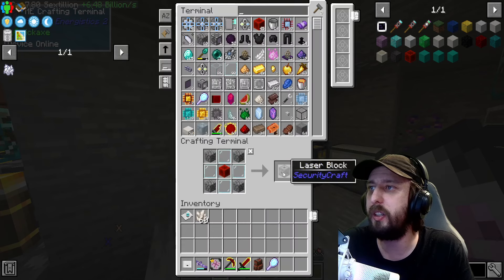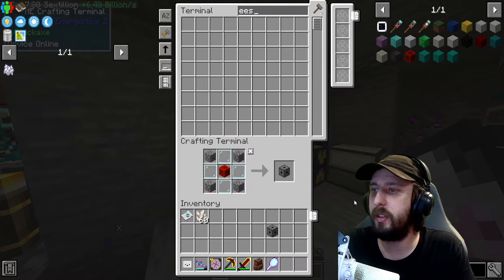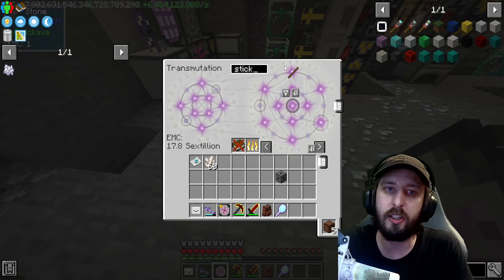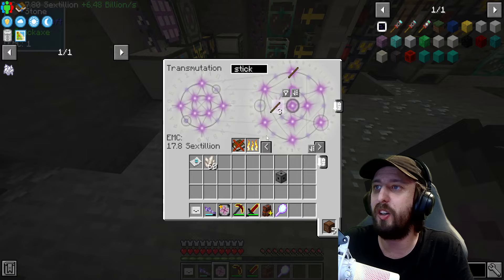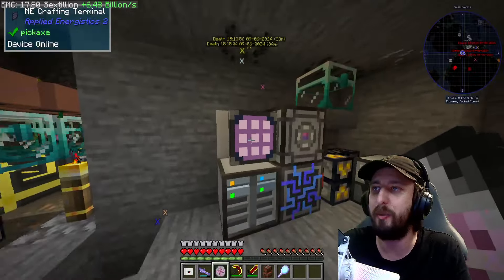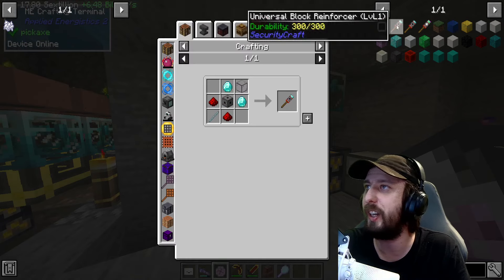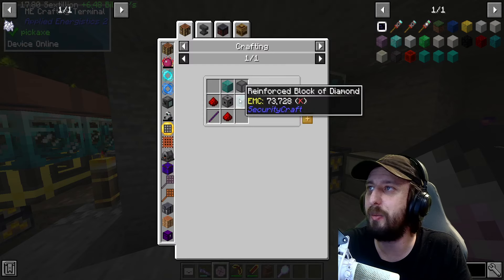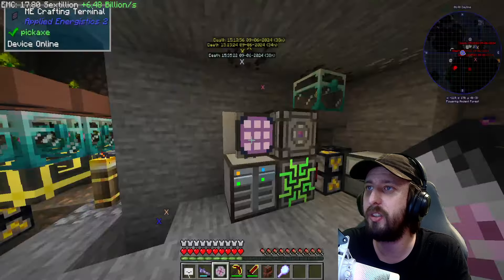Alright, laser block - I want to EMC the laser block but it's not EMC-able. A stick it is. Steve asks what happened to the timeout Willy redeem - I had to take it off because I hadn't talked to Willy in so long and I felt kind of bad. So I decided to take it off so that Willy could actually hang out and talk to us for once.